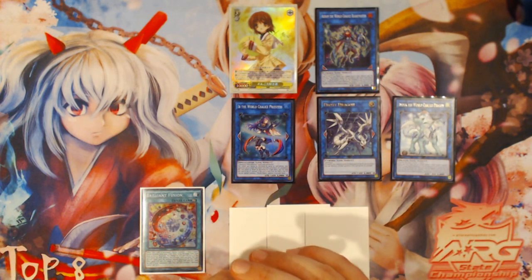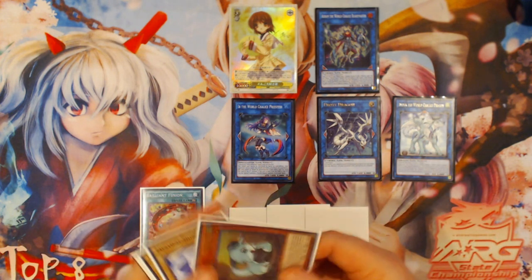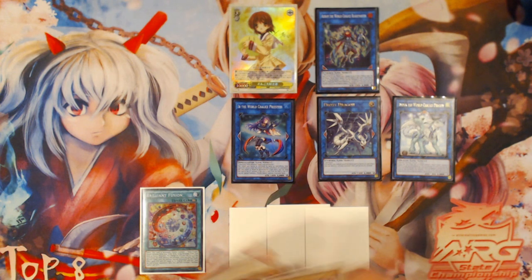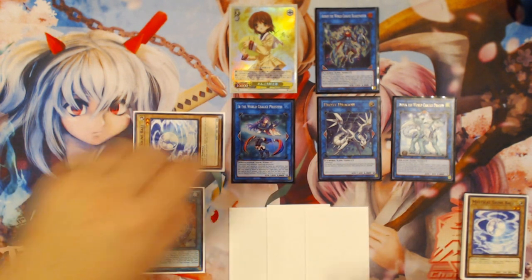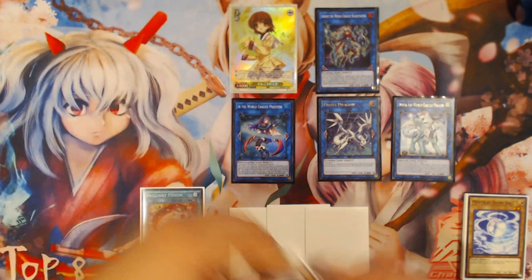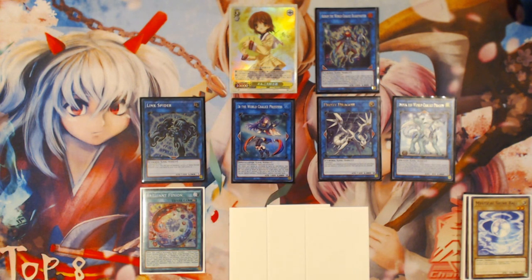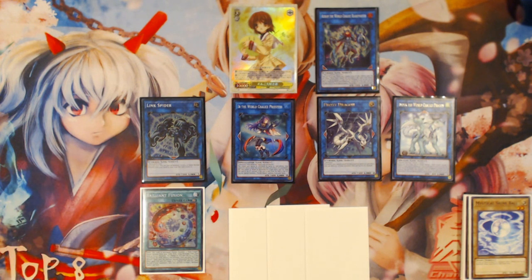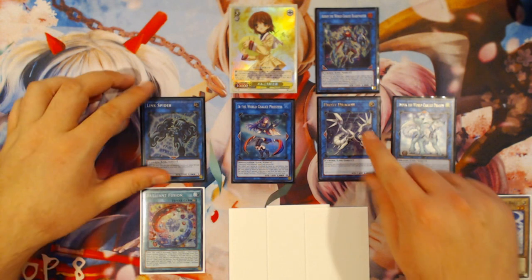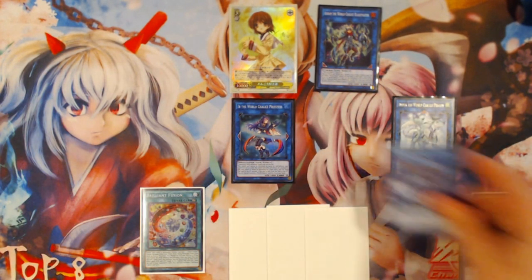You have a couple of different options you can go down here in terms of routing. The most basic one is to use World Chalice Guard Dragon's effect to banish and bring back either Beckoned or a Mystical Shine Ball as a monster that Ebe is pointing to, and then link with it into your Link Spider or another Imduk. Then you'll link with the Proxy and the Link Spider into your Ningirsu.